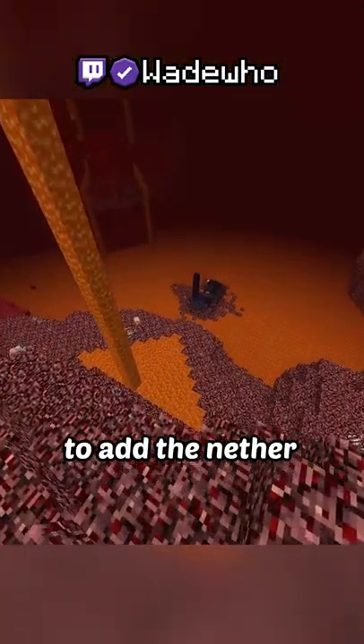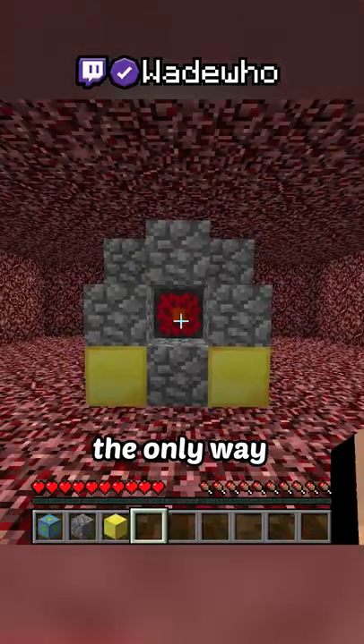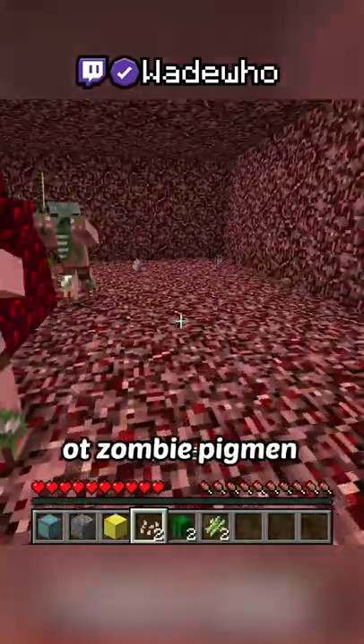In 2012, they wanted to add the Nether, but it was too big. So instead, they added the Nether Reactor Core — the only way to get Netherrack, Glowstone, or Zombie Pigmen.